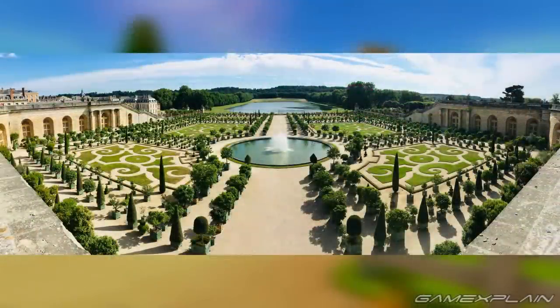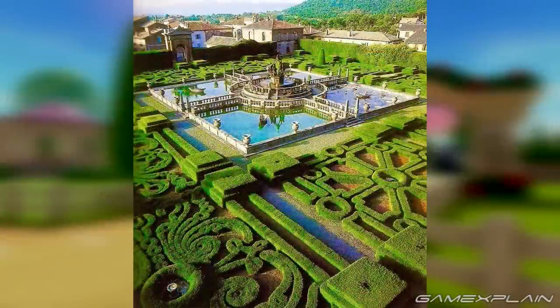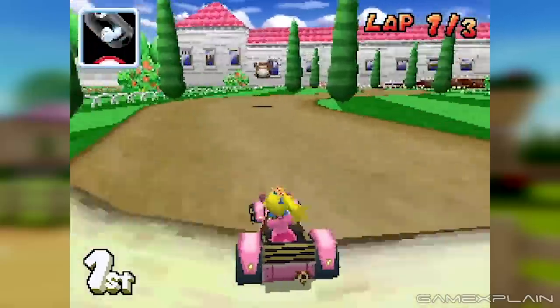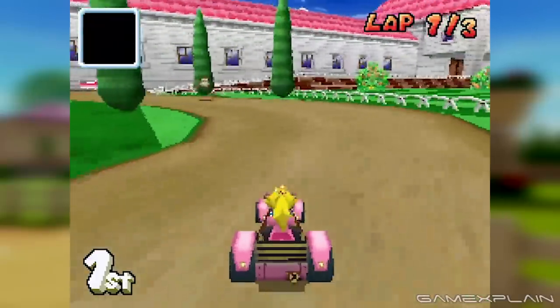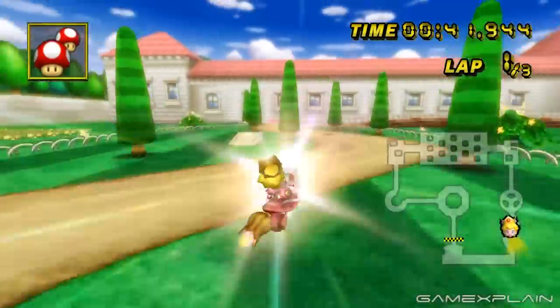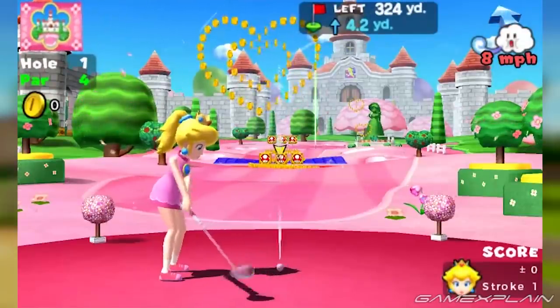Evoking thoughts of the Palace of Versailles in France, or Villalante in Italy, Peach Gardens in Mario Kart DS seemed most appropriate for a retreat or wedding, but it was quite simple in design. Enlarged a bit, the course returned for Wii, with the start pushed ahead and shortcut ramps placed near the end.